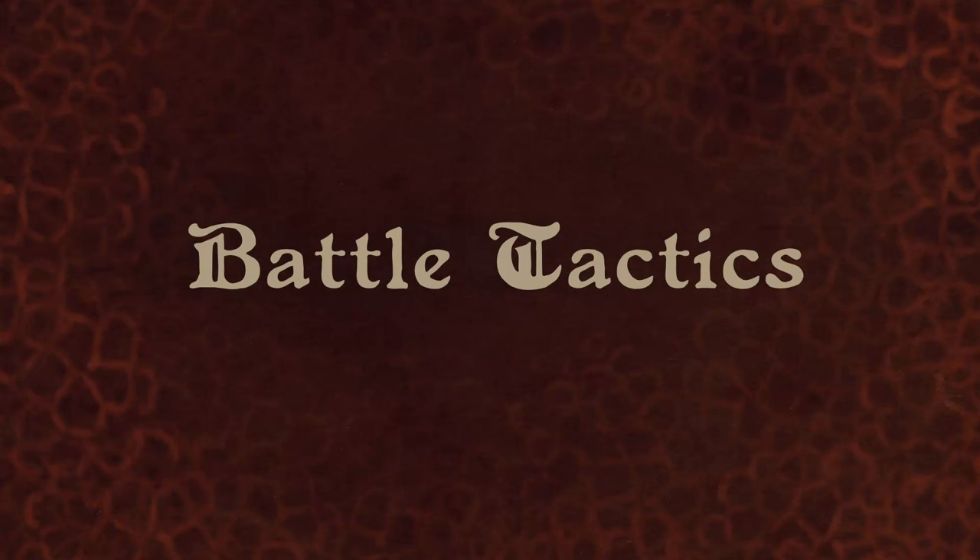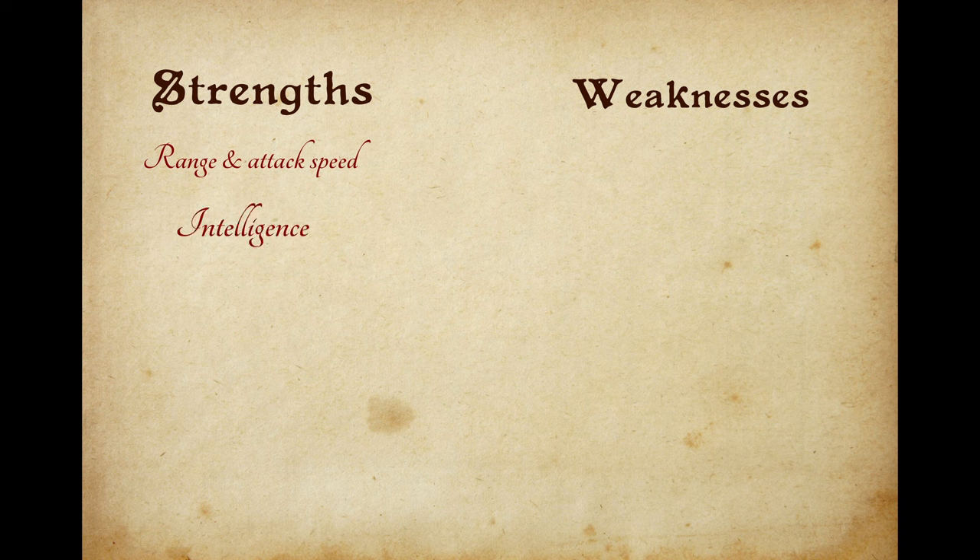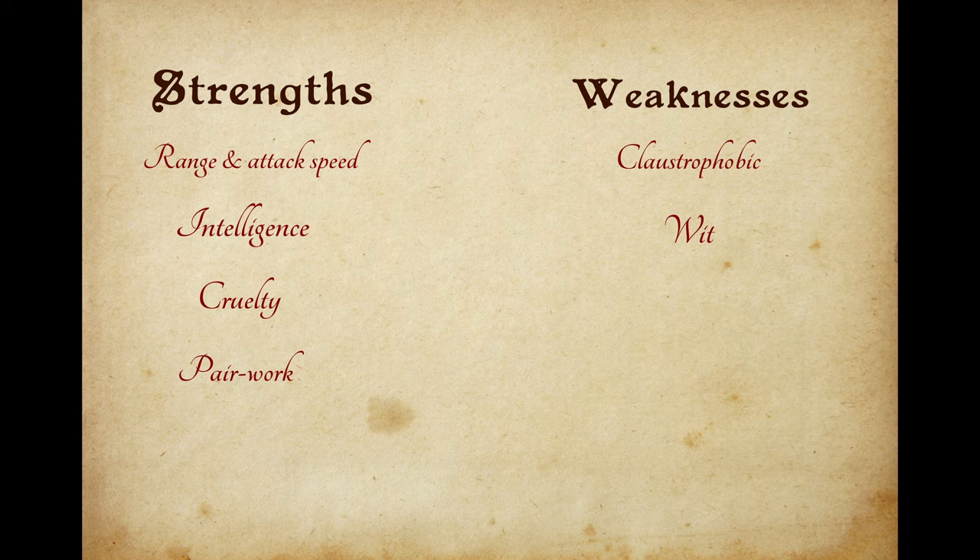Should you encounter this sly dragon while out on the field, you should be aware of its strengths and weaknesses. Range and attack speed: you will never see that tail coming. Intelligence: the beast will attempt to lure you into traps of its own making. Cruelty: this intelligence has given the lasher a particular mean streak, even among the dragons. Pair work: they will hunt together while raising young. The lasher requires, however, open spaces to best use its abilities — thus, is claustrophobic. Try to use a bola to incapacitate it. The very wit that makes it so dangerous is also quite easy to distract.